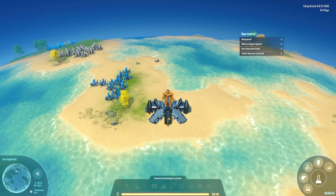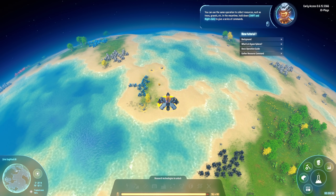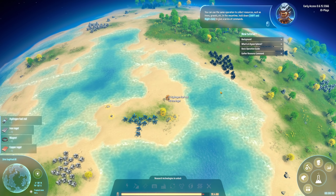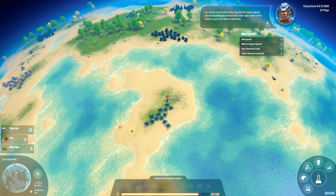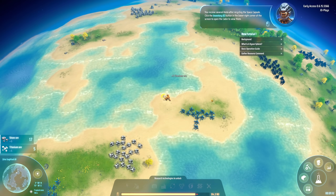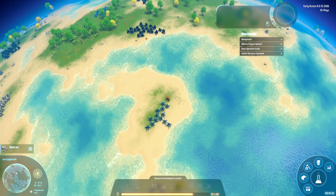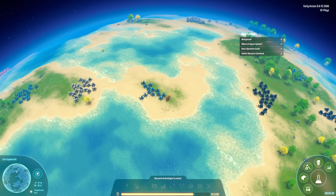With all that said, we're going to recycle the space capsule because we've been told to, and we're going to hold down shift to set up a couple of recycle queues. You can use the same operation to collect resources such as trees, gravel, etc. Hold down shift and right button to give a series of commands. You receive several items after recycling the space capsule - click the inventory button in the lower right corner to open the cabin and view them.